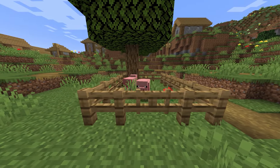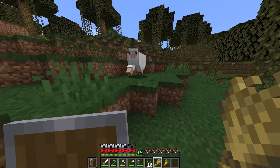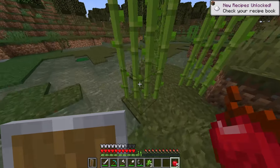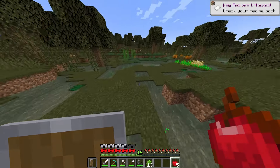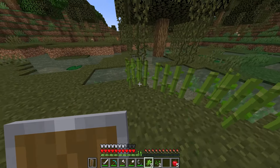Let's start with animal farms. Cows provide milk, leather, and steak, while sheep provide wool for crafting beds, carpets, and other items. Chickens provide meat for cooking and pigs provide pork chops. Another useful item to farm is sugarcane — it can be grown next to water sources. Break the top part of sugarcane to harvest it and it will grow back over time. Sugarcane is used for crafting paper, which is essential for crafting books and maps.